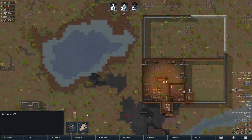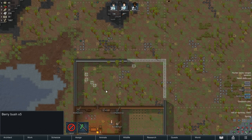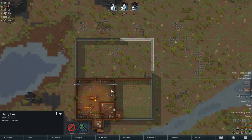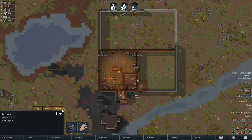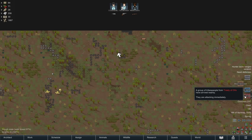It's time to start caravanning — for that we'll need to tame some animals. We'll harvest berry bushes to get vegetables and use those to tame animals.